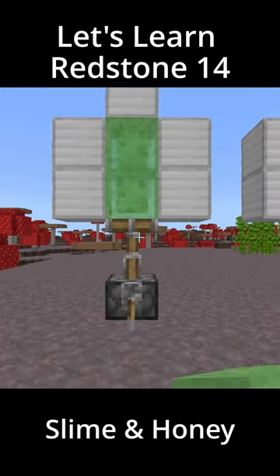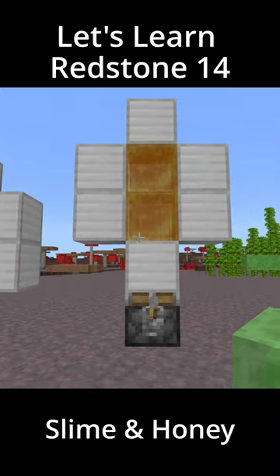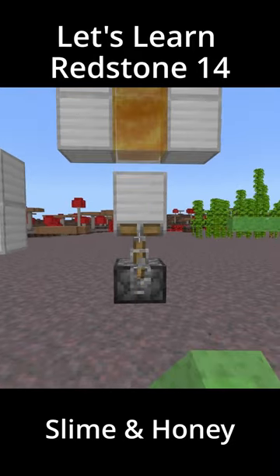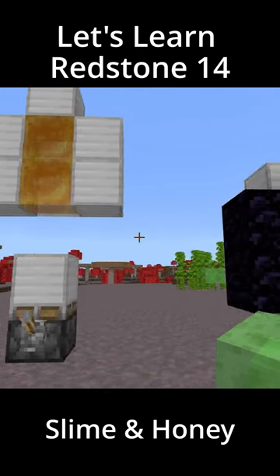Now for redstone, slime and honey function basically the same. They will stick to whatever blocks they are touching, but the sticky piston has to be touching the slime or honey directly. If it's touching a block that is touching the slime or honey, it won't move it — it has to be directly touching them.